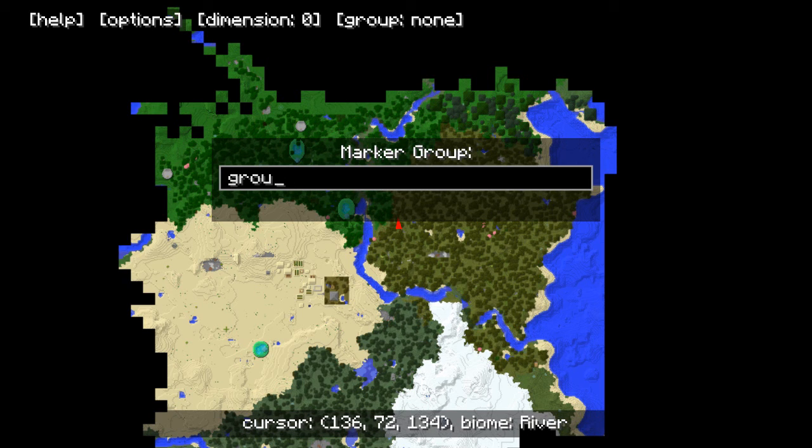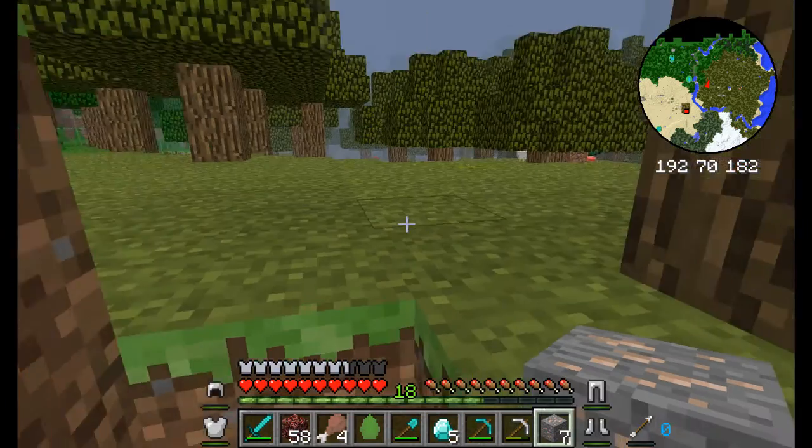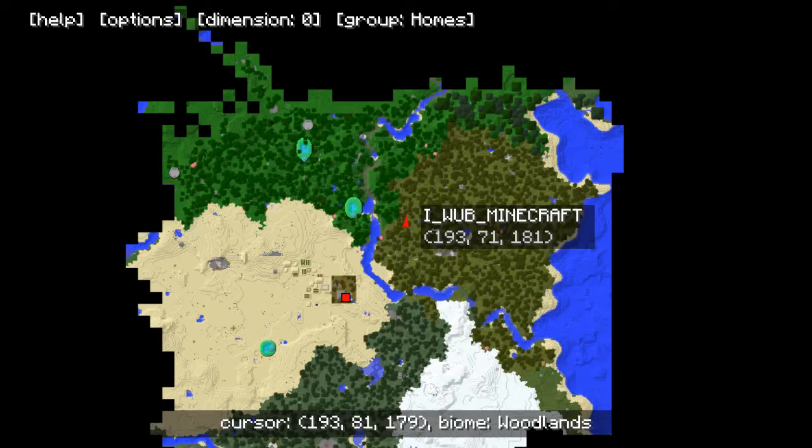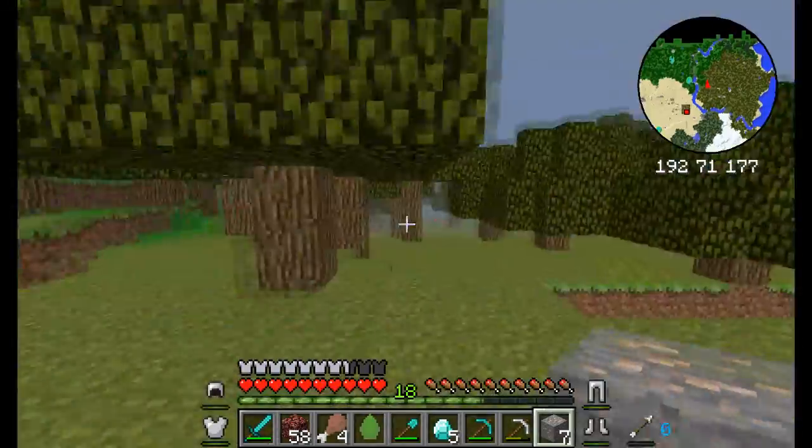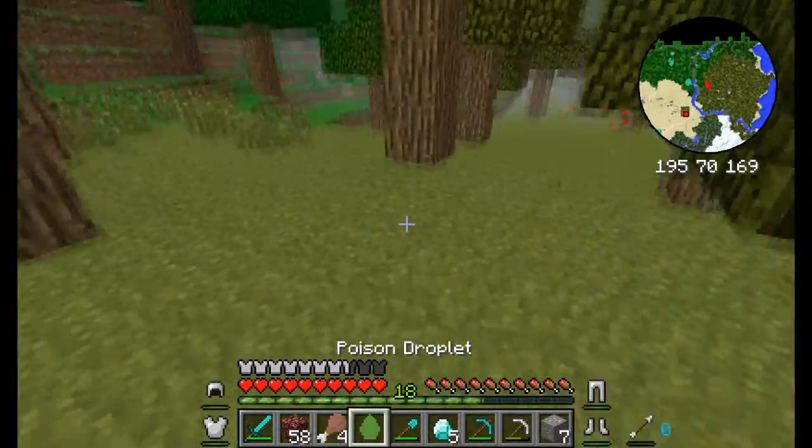Marker group — let's just make it 'homes.' There we go. So now when I go on the map it'll say 'home.' That's what I want to do, that way I don't lose the house — I can see me doing that.